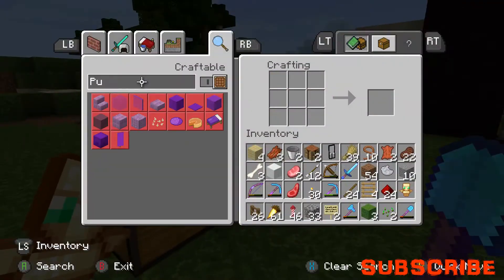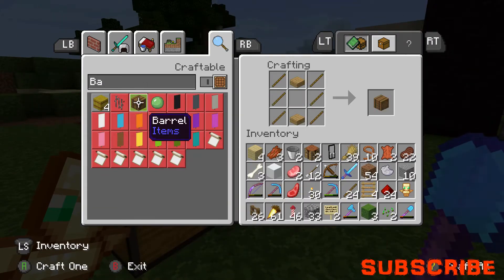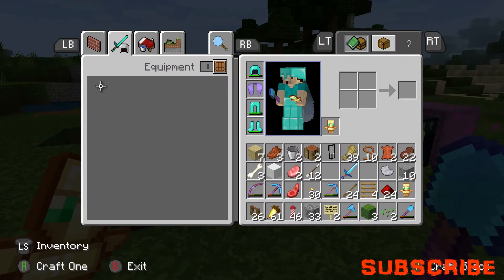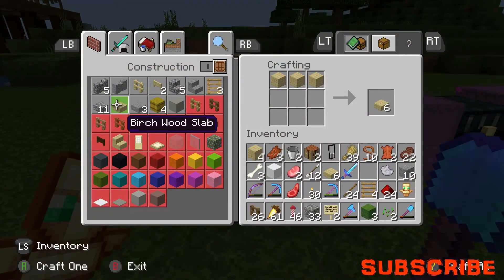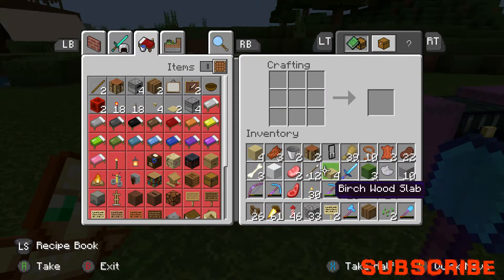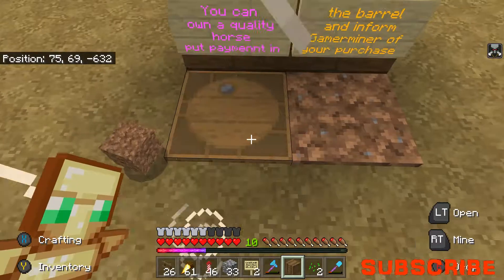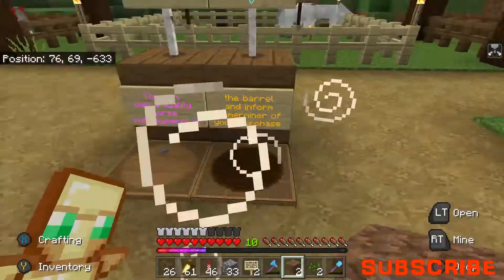Oh, we don't have a barrel! They can't put their payment in a barrel if there isn't one. I need slabs... grab a slab and grab a barrel. In fact I have two barrels - it makes it look neater. There we are, we've got barrels there.